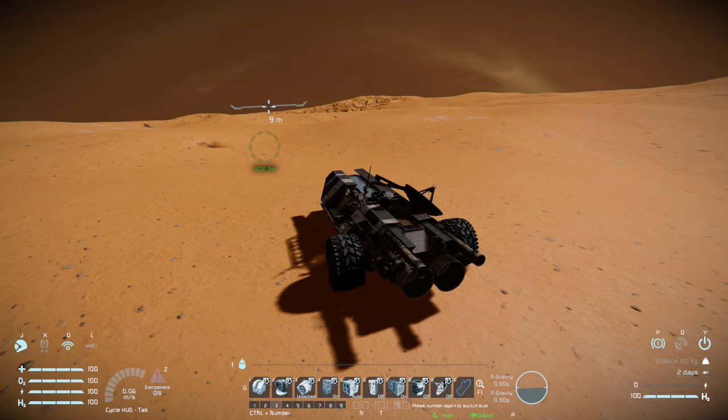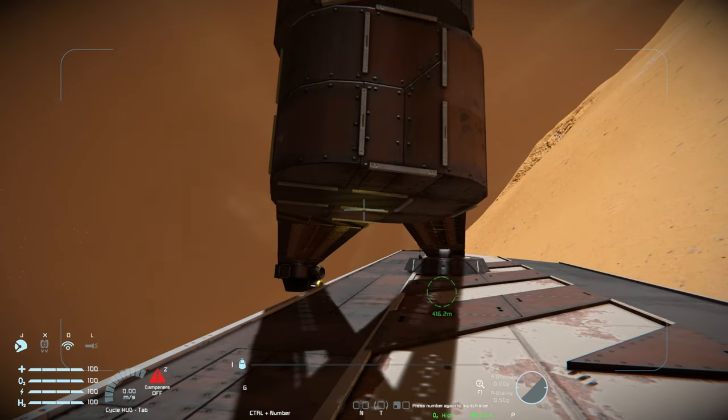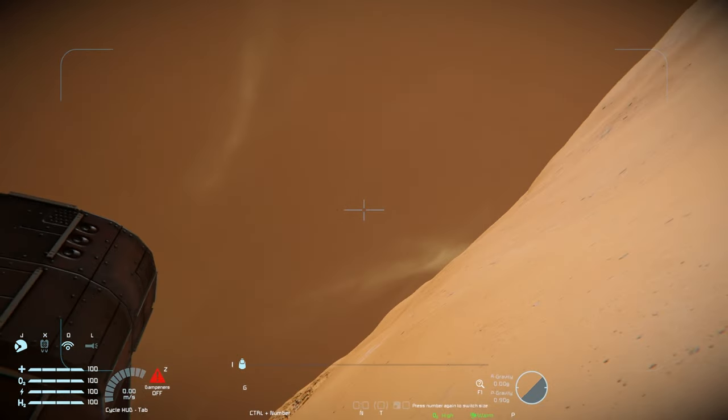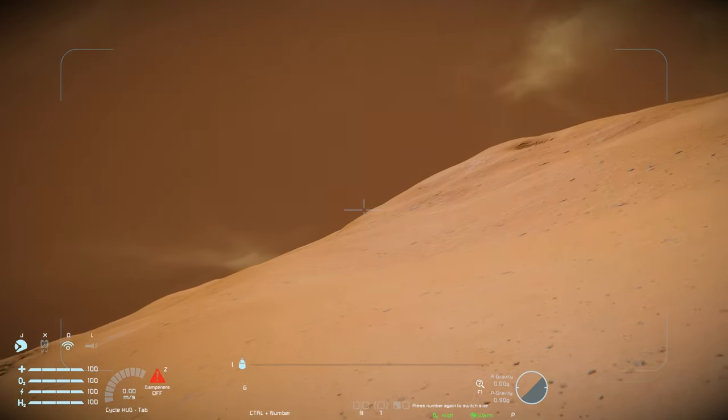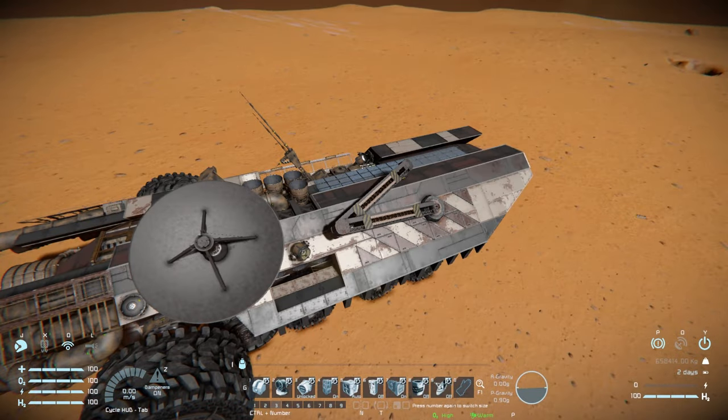Key 2 toggles the spotlight next to the arm. Key 3 is for the small connector on the end of the arm. Key 4 turns the large refinery on/off, key 5 sets batteries to auto recharge, key 6 toggles hydrogen tank stock power, key 7 turns hydrogen engines on/off, key 8 controls the reactor if you have uranium access, and key 9 toggles the antenna dish.